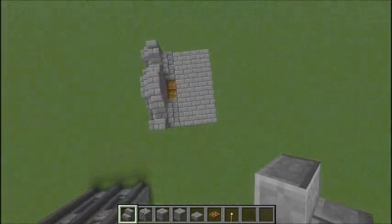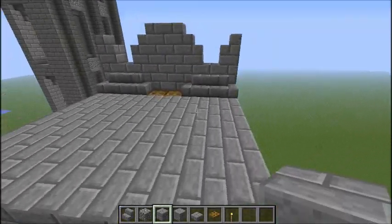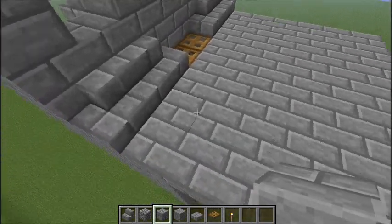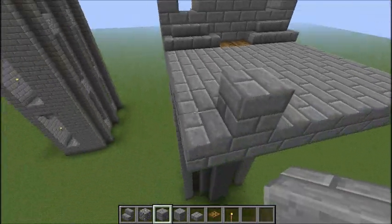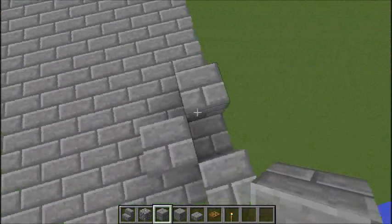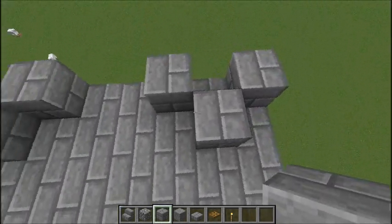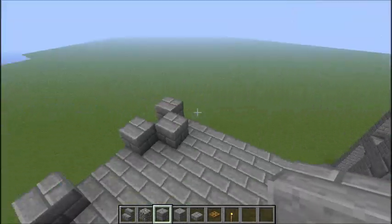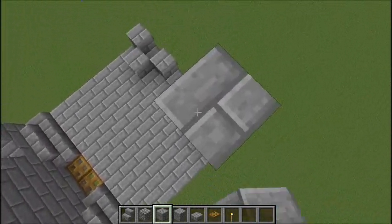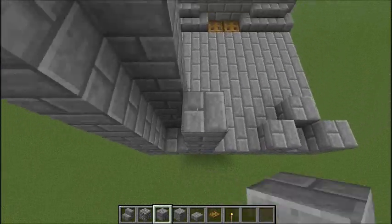I'm going to show how to make the second tier, which is really simple once you know how. Start by counting five blocks from the stair block — one, two, three, four, five — and place a block there. I'll expand it a little bit more, place blocks like that, a two-space gap, and more blocks like that. It's still using the tier design, so it's up seven blocks — one, two, three, four, five, six, seven — then cobblestone, and build up these pillars a little bit.